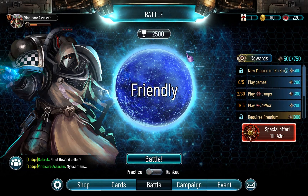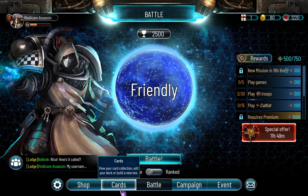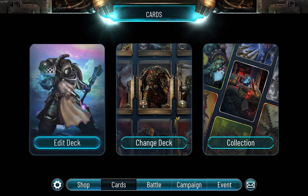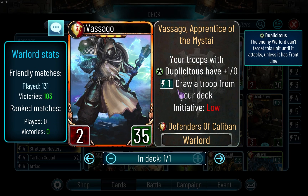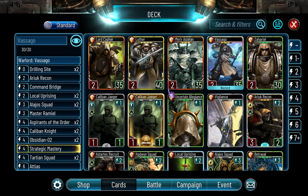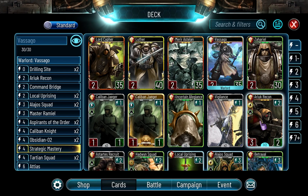Today I'm going to be doing a warlord that nobody really knows about. People don't really play this one because he's unpopular, and his ability isn't the best. He draws a troop for one energy, which is different than most abilities - at least it's one energy instead of two. It's interesting that duplicitous troops have plus one, which can be really good. It's kind of annoying that he has low initiative; I think it should at least be medium.